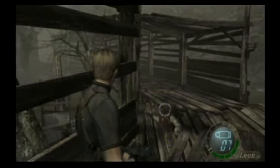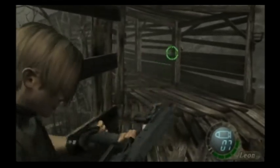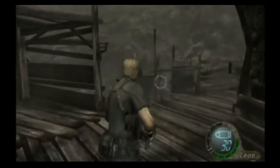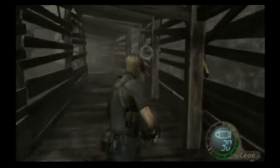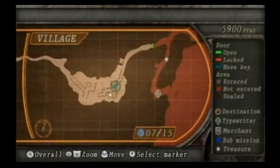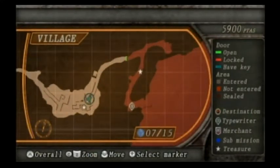So as I said last video, I'm only going until I find a typewriter. I should probably check the map — that says where typewriters are, doesn't it? Oh, there's a treasure here and there's a typewriter like in the next area.